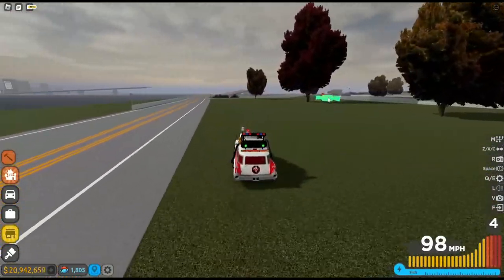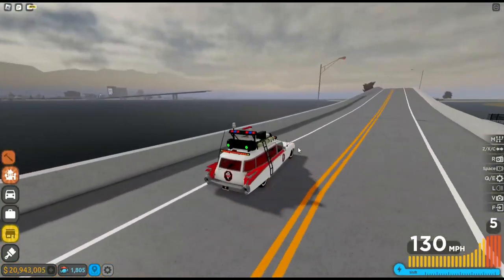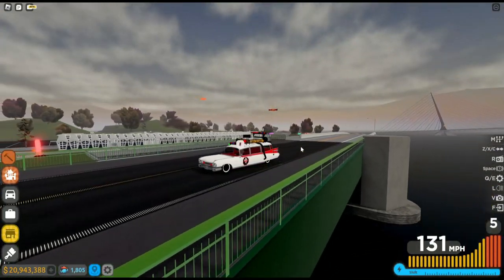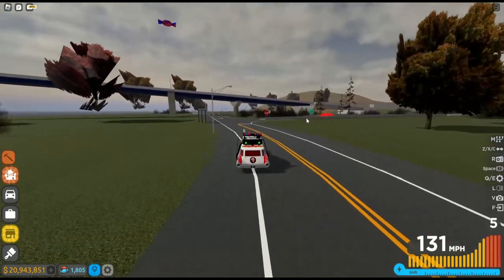This second method probably gives more candy. I was using it yesterday and that's actually how I got this car, all the customization options from the event, and two other cars — the Ferrari and the Dodge.